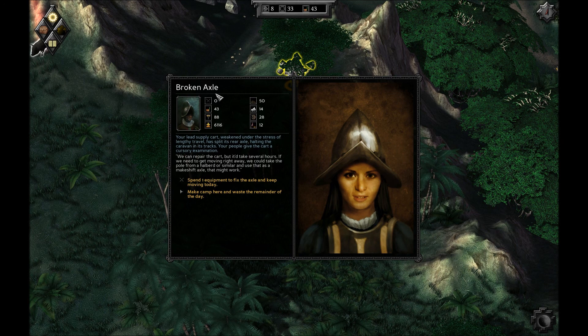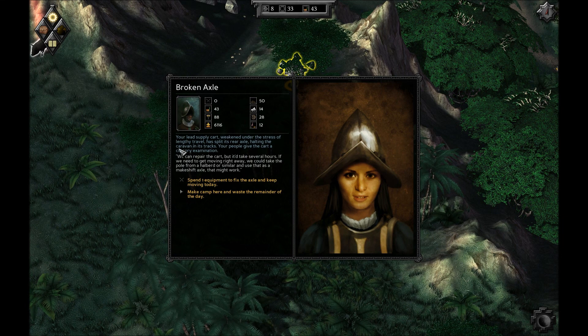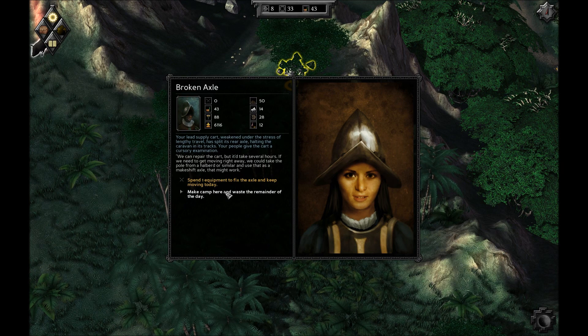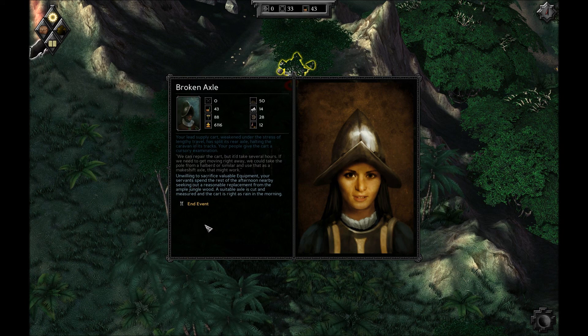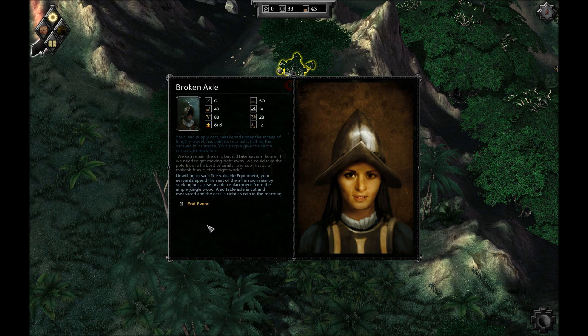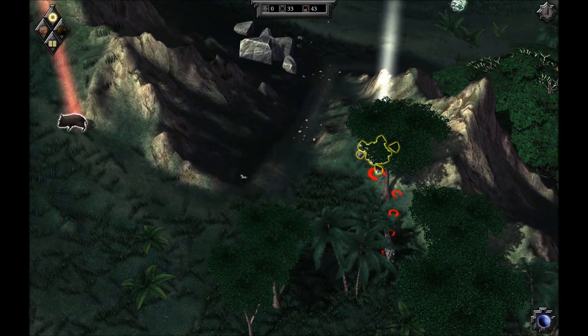Broken axle? Oh, you bastards. Your lead supply cart, weakened under the stress of lengthy travel, has split its rear axle, halting the caravan in its tracks. We can repair the cart, but it'll take several hours. If we need to get moving right away, we could take the pole from a halberd or similar and use that as a makeshift axle. Well, we only have eight movement points left, so let's go ahead and make camp. A suitable axle is cut and measured, and the cart is right as rain in the morning.